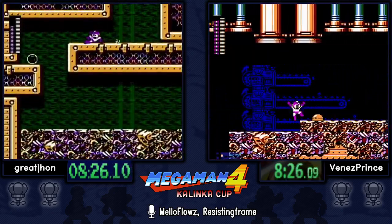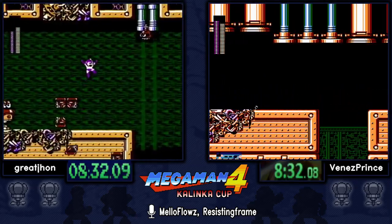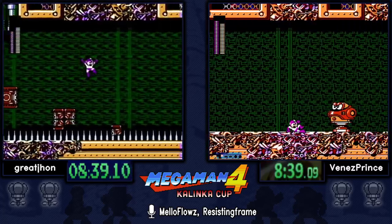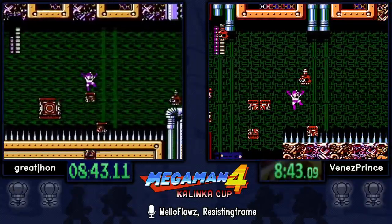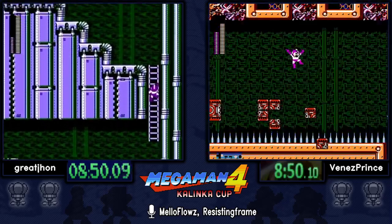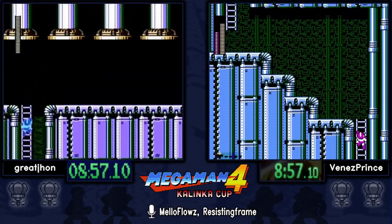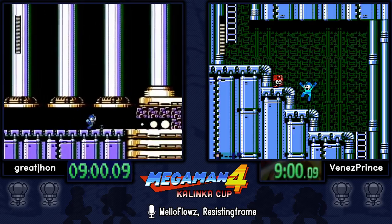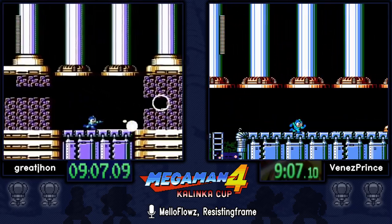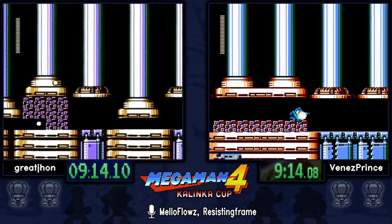Both runners are going to be using the Bright strat here in Dust Man's stage. It gets really laggy if you're unable to kill these ladybugs as soon as they spawn, just because there's so much on screen. The other option would be Pharaoh Shot — since you can angle your shots with Pharaoh it's easier to kill those ladybugs right when they spawn. Venez is kind of a buster-only runner, so I'm not surprised he switched to buster for the crusher rooms.